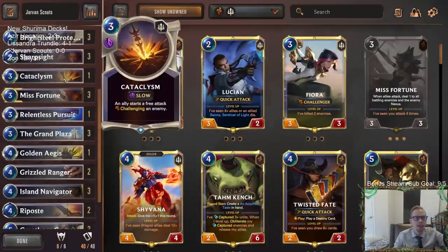Jarvan's champion spell Cataclysm works incredibly well with scouts also. We're playing an extra copy of Cataclysm where an ally starts a free attack challenging an enemy - it's basically like Single Combat. But if it's a turn you don't have the attack token and you do this with a scout, then you can get an additional attack afterwards.